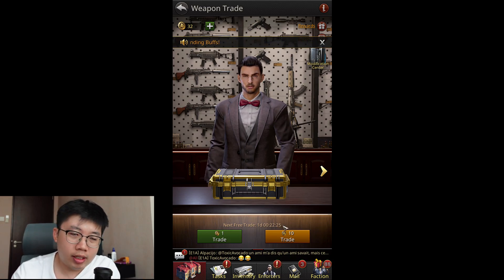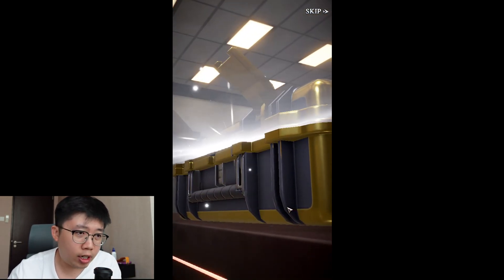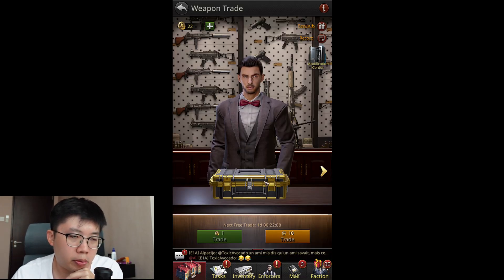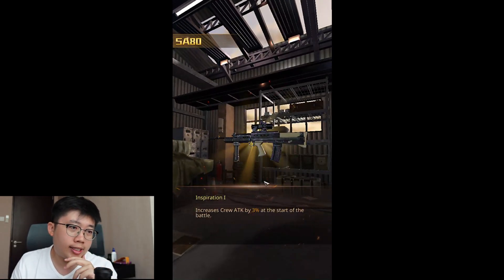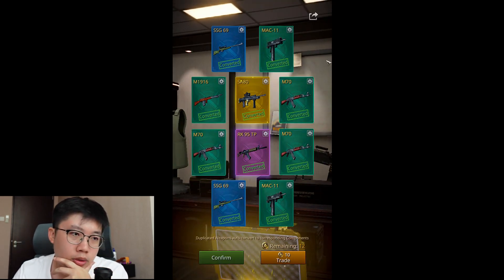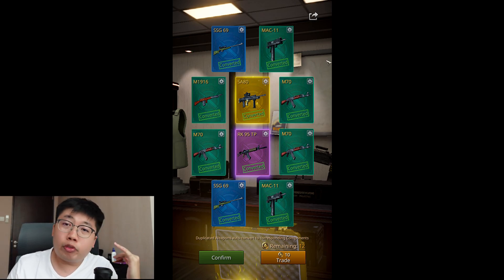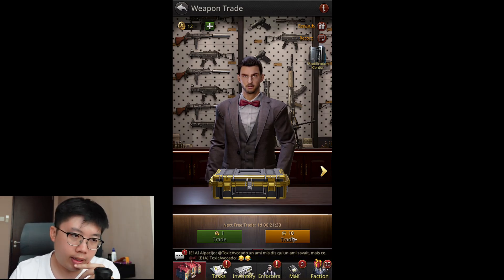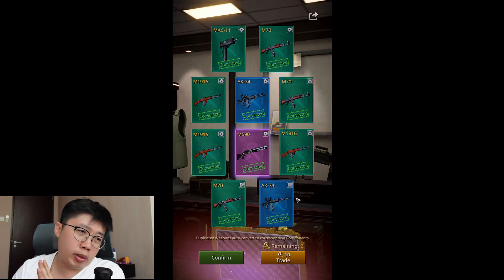We got our first grand weapon. With 30 premium coins remaining, let's hope for two more grands. Next 10: purple background - four commons, four rares, two elites - a pretty good draw. Next 10: yellow background again - same weapon, the SA-80, which increases crew attack at the start of battle. Six commons, two rares, one elite, and one grand weapon - our second grand! With good luck we might get a third grand from the remaining premium coins.